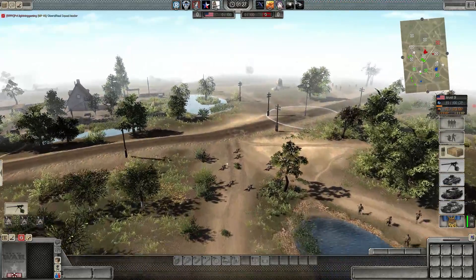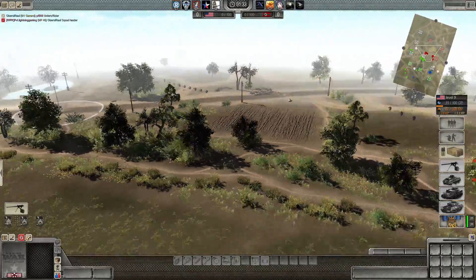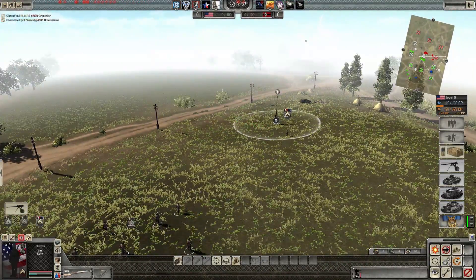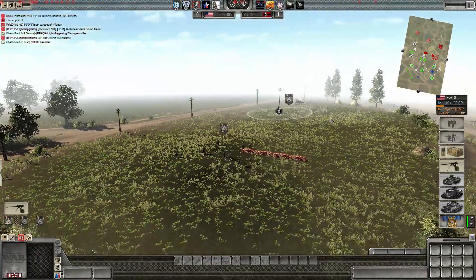All right ladies and gentlemen, boys and girls, the Army's Finest is here as the RobZ Realism mod continues. RobZ himself joining us as we play in the mod — a 5v5 here in Italy, 1943, United States versus Germany as the Germans are trying to help out the Italians. Hold the line, but we'll see how long they can last.